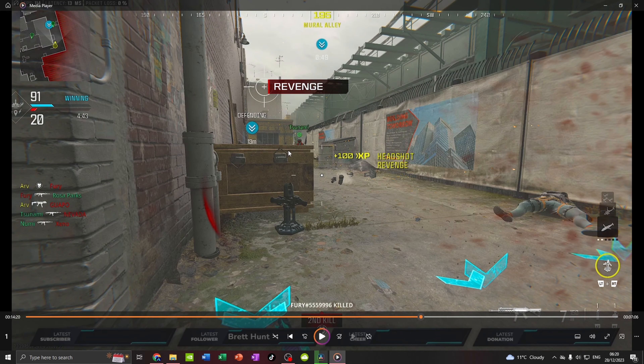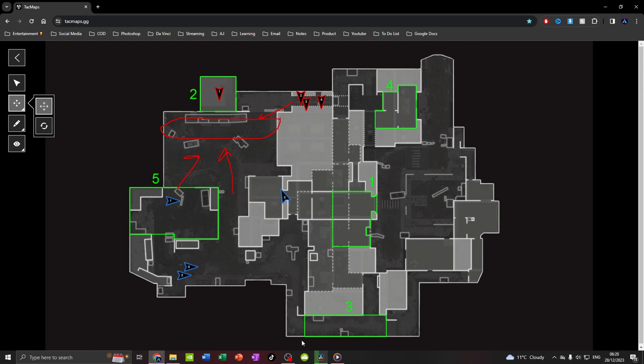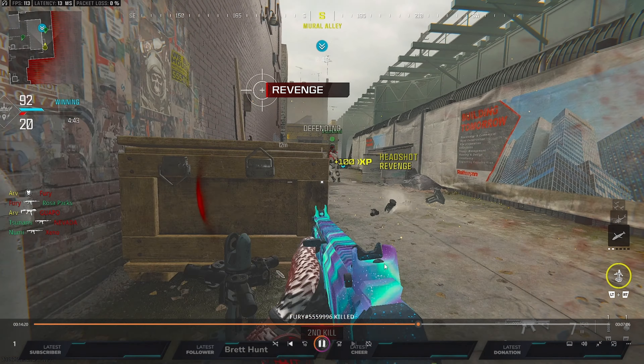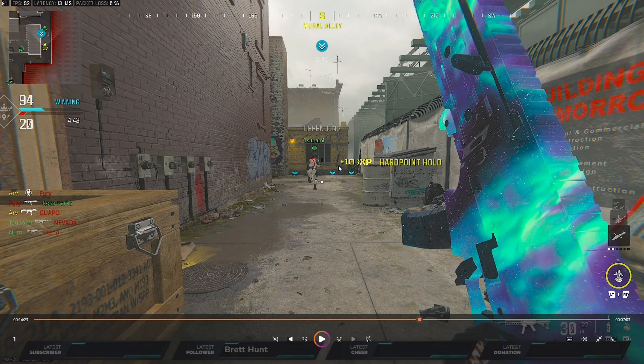As soon as I got that kill, Tsunami in my opinion should have turned around and watched behind him. Looking at the minimap — we're on P3, I just got a two-piece on the bottom. My teammate just has to back off, especially since I'm on hill. I think he needed to push forward and watch that alley. That's one small thing he could have done better.